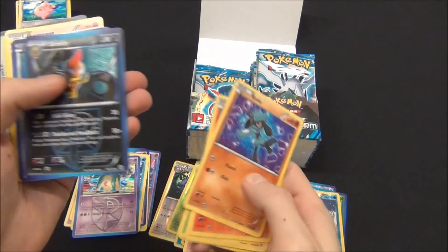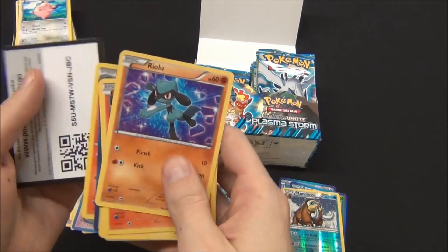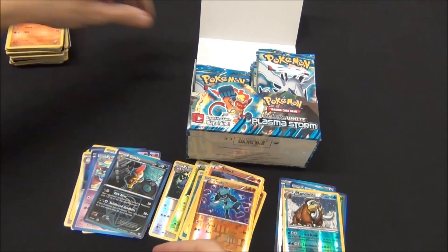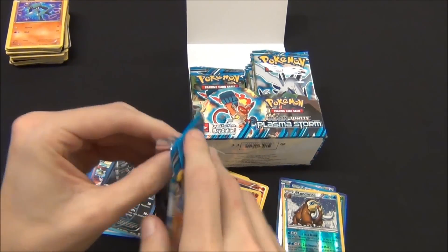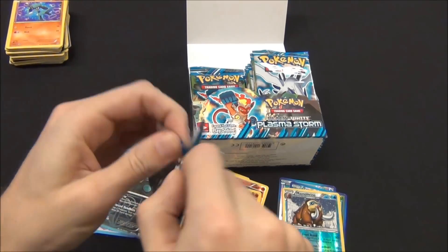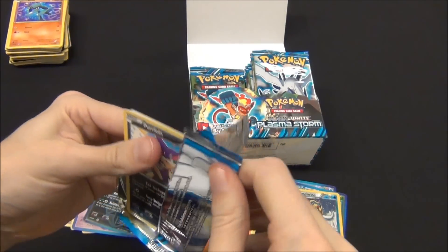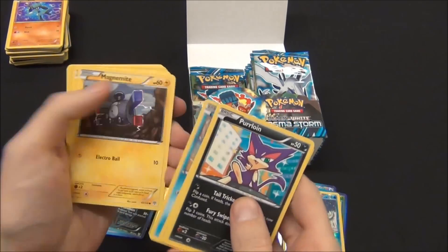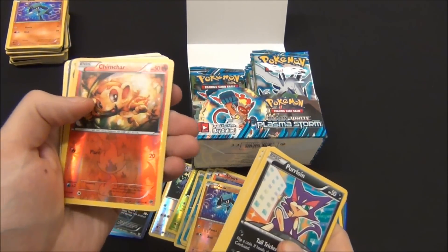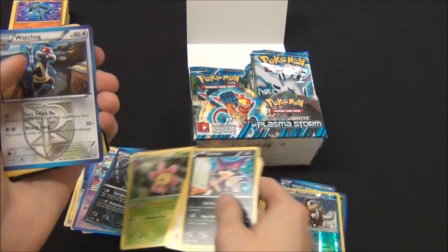So I got a Reverse Foil Rubberdodo, a Rare Mamoswine, and a Foil Rare Garbodor. So I got a Riolu Foil and a Scrafty Rare. Keep my eyes out for Full Art cards. I got a Chimchar Foil and a Charizard Rare.